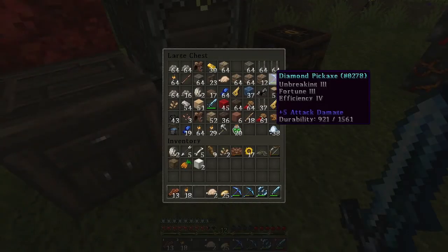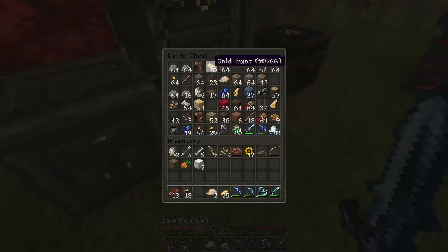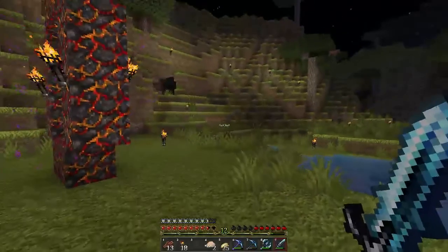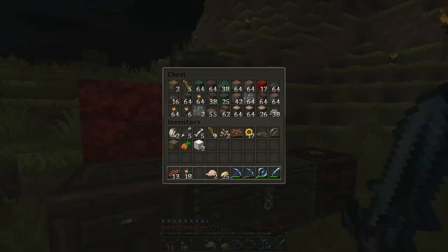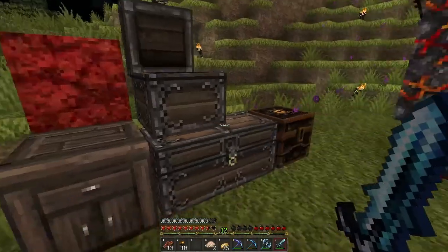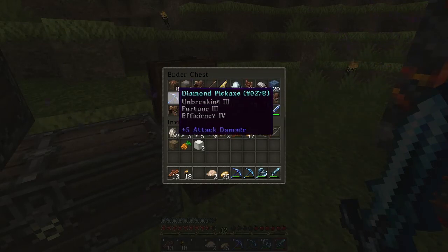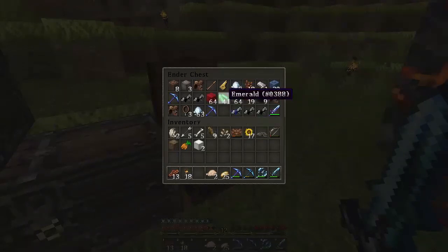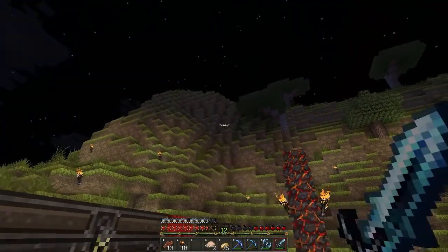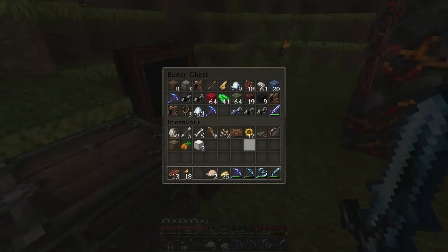I've got a Fortune III pickaxe and 38 diamonds in this chest, that's the normal sword there. A mixture of stuff really, all from mining and getting that XP. More random stuff in here which I've been using for building, and this is my ender chest where I'm keeping all my decent stuff. I've got a couple more pickaxes - I've enchanted them but just not used them. I might use them for trades. I've been mining near spawn which is very close to extreme hills, so that's how I've got the emeralds and diamonds.